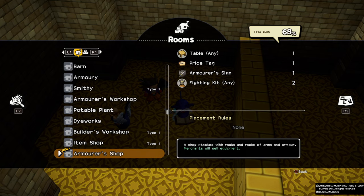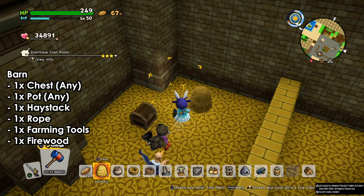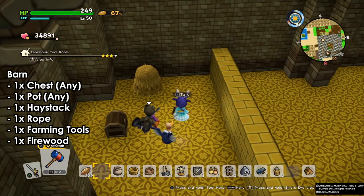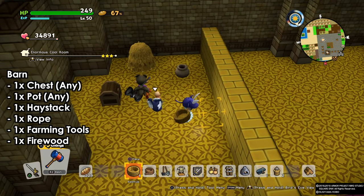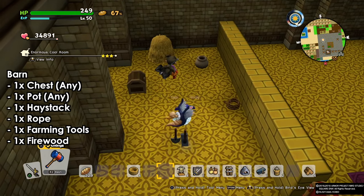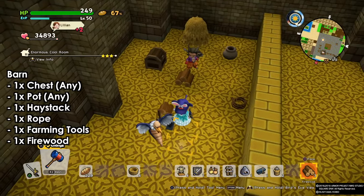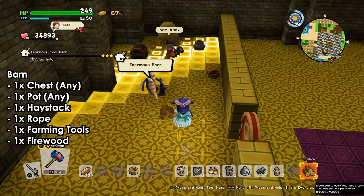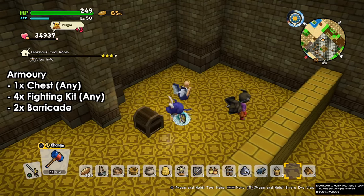Let's go one by one, starting from the top to the bottom. Let's go with the barn first. For the barn we need one chest, one haystack, one pot, one rope, one farming tools and one firewood. It does not matter where you put them since we don't have any sets. This is one of the basic things you will learn during the first chapter, in Fairview Field.